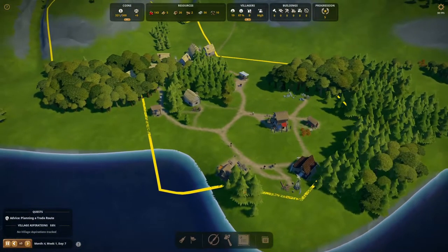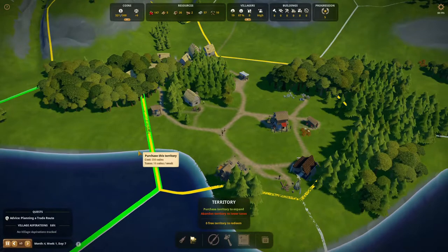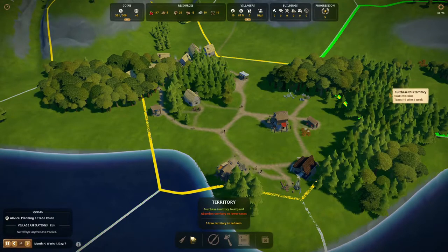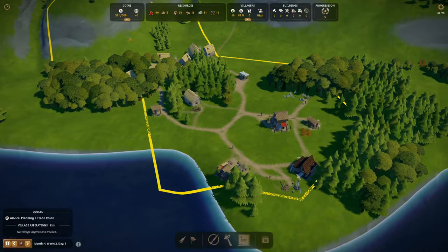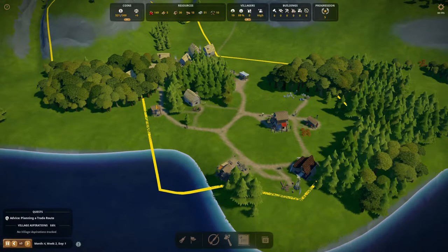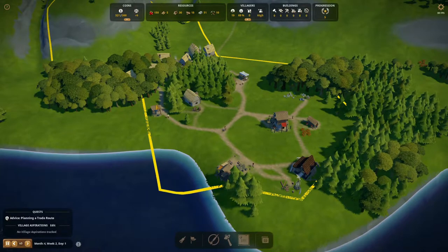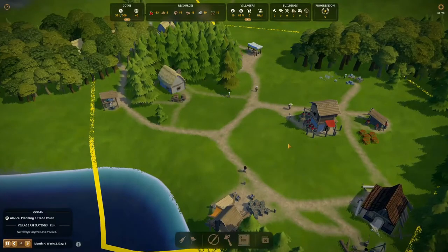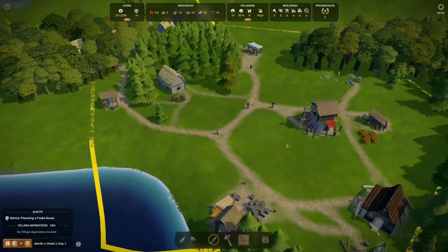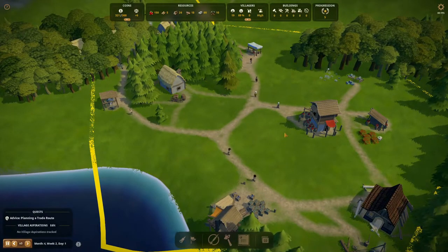I can also see that we're using up quite a bit of our wood, so getting an extra wood cutter might also be one of the options. Unfortunately we don't have a free territory at this point, so we'll have to buy it for 250 coins. We have those, but I'd like to save them until we really need that extra zone. I'm not 100% sure we actually need it yet, so we'll wait.